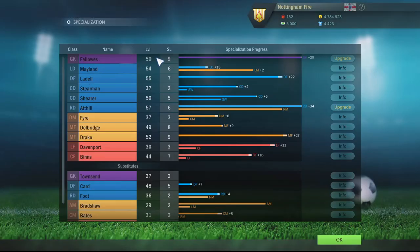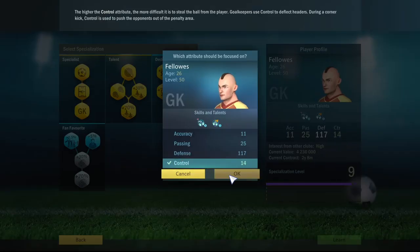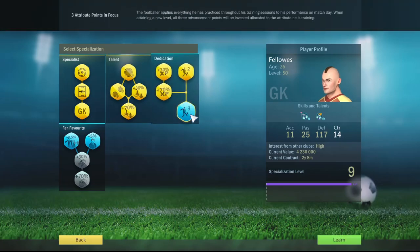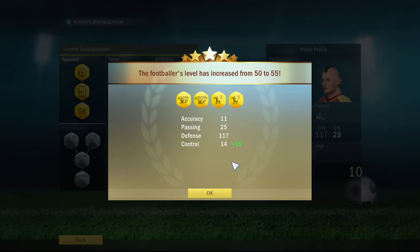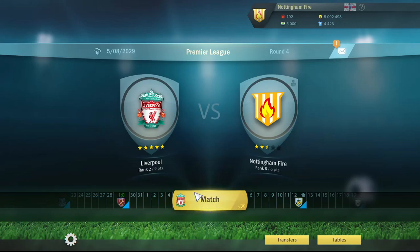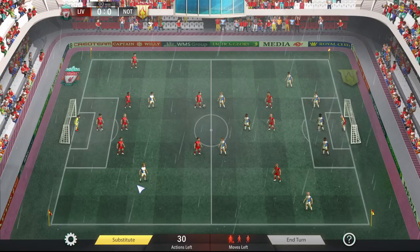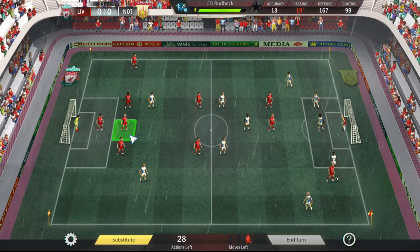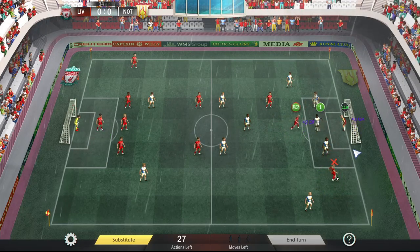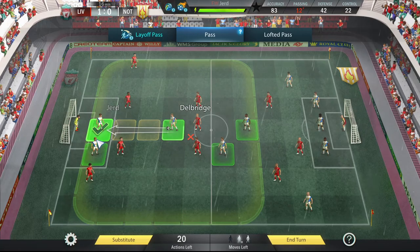We've also got the 10th specialization level for Fellows — a pretty important one actually because we're going to finish off the dedication tree. I'm actually going to move over to control just for this so that when we get the group bonus we can now add 15 to his control, which is the thing he's been struggling in all this time. Next on our list is Liverpool, who could end up with the treble in real life. Davenport's been getting an extended run this episode partially because I want him as a genuine third option striker and partially because the game's not giving me a lot of probing looks so far.